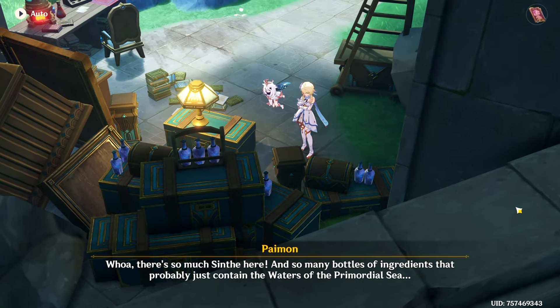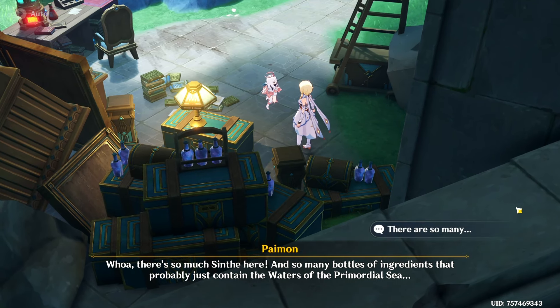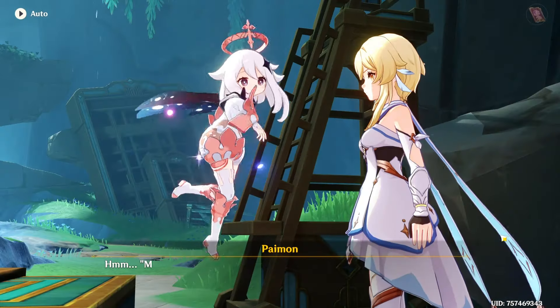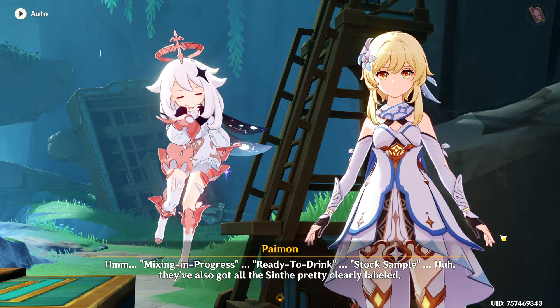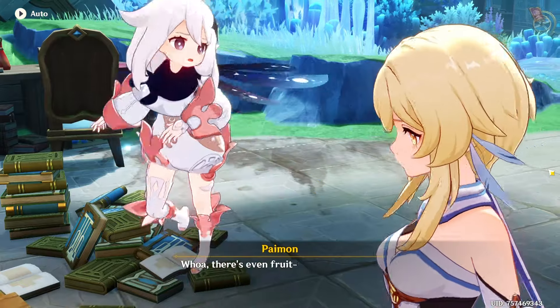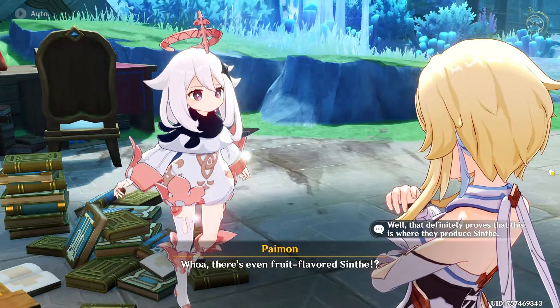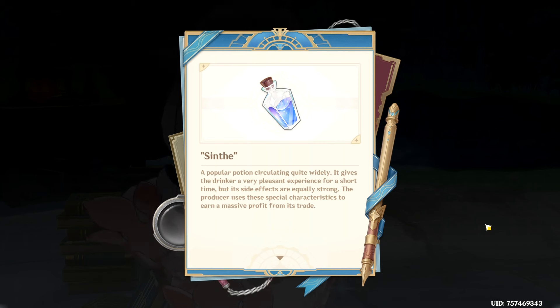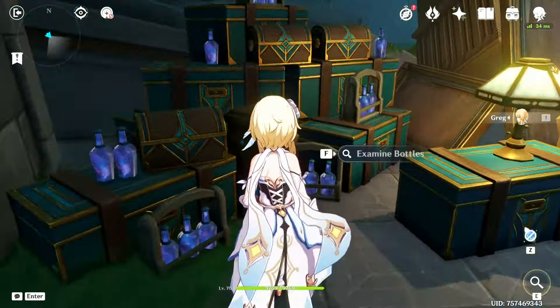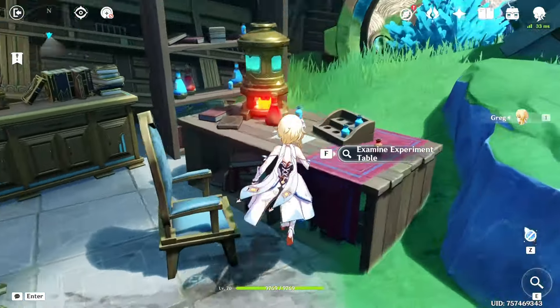More stuff — bottles. There's so much synth here and so many bottles of ingredients that probably just contain the waters of the primordial sea, there are so many. Mixing in progress, ready to drink, stock sample. They've also got all the synths pretty clearly labeled. There's even fruit-flavored synth — marketing it to the kids. That definitely proves that this is where they produce synth. It's a popular potion circulating quite widely — gives the drink a very pleasant experience for a short time, but its side effects are equally strong. The producer uses these special characteristics to earn a massive profit.